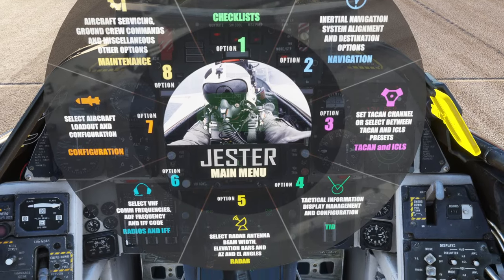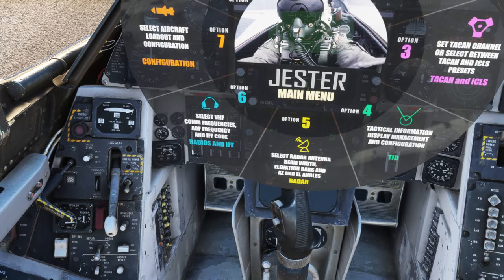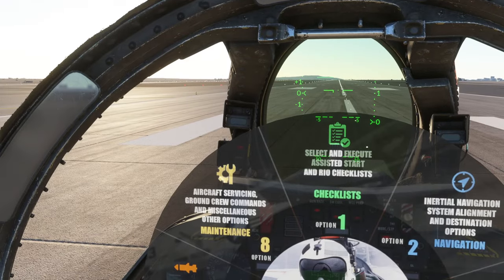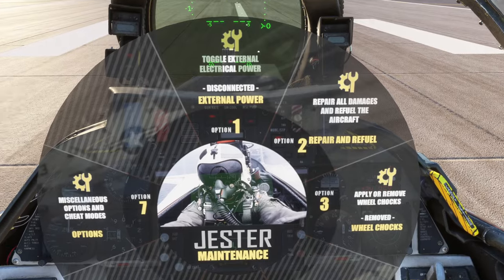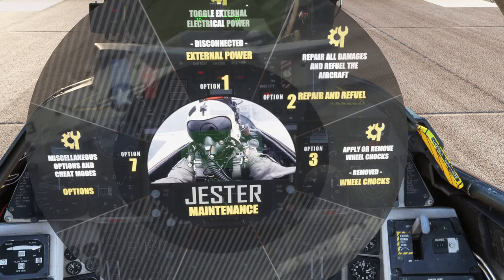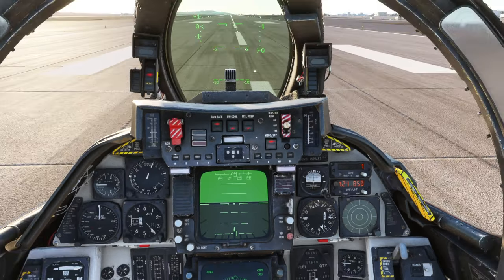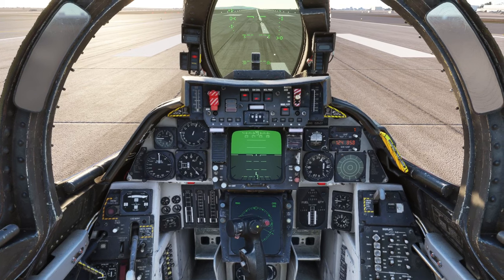There are attack hand channels and technical information options, radar antenna, VHF and frequencies, and aircraft servicing — toggle external power, repair damages, wheel chocks, etc. It's not the same as the DCS World version of course, because the functionality is much reduced, but the price is also much reduced, thankfully.